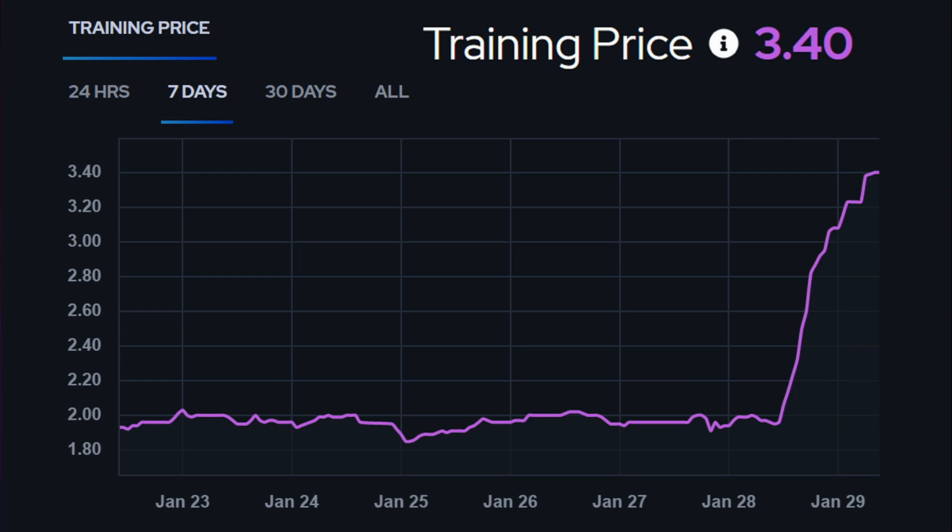This information comes from the mutt.gg website. Training is currently at 3.4 coins per training — that is at about 10 o'clock on Sunday morning, which is almost double where it was a couple days ago. The training variety pack causes the price to increase, and this pack is going to be available for the next four days until Thursday, February 2nd at 10 a.m. Eastern.